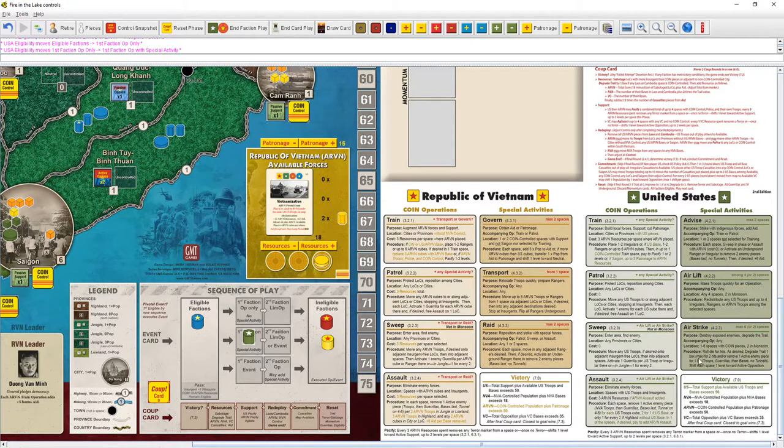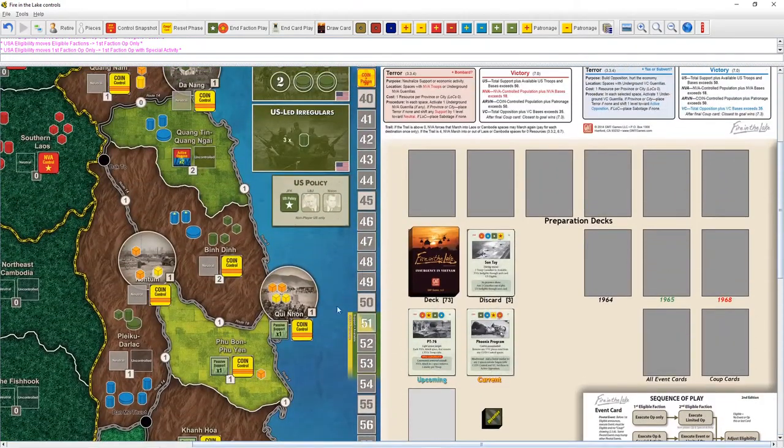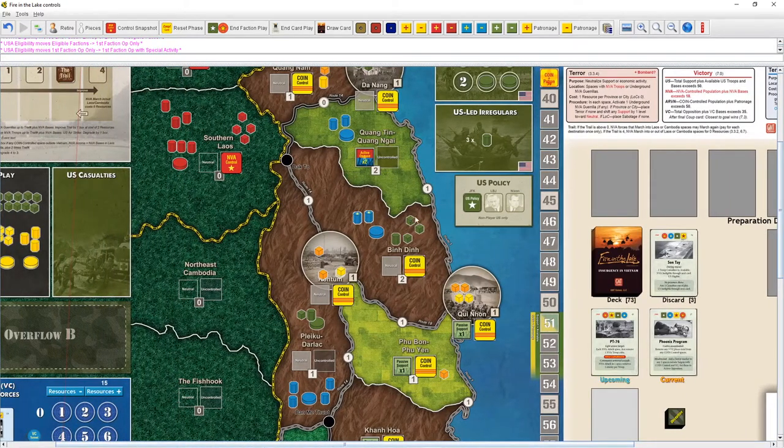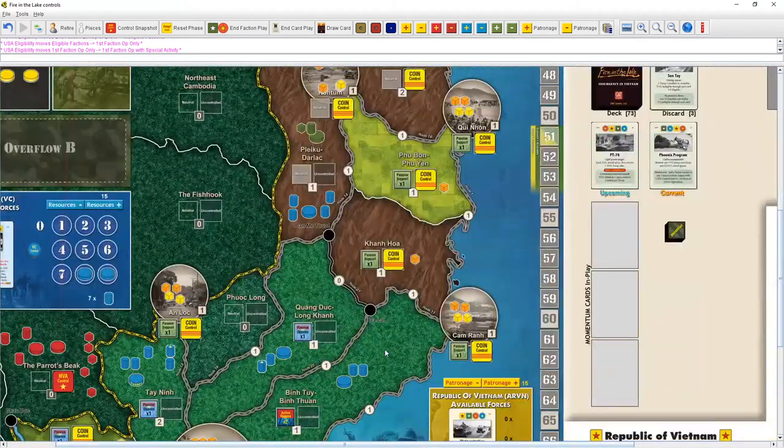Degrade the trail: one box total for two hits. Remove one active enemy piece per hit — troops, guerrillas, and bases, no tunnels — and shift each space towards active opposition. My game is older and it used to be a straight six pieces with trail degradation, but that was apparently overpowered. Regardless, we're going to do it. We'll assault here and airstrike here — let's get rid of these pieces while we can.